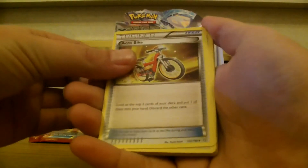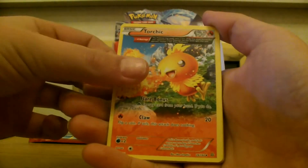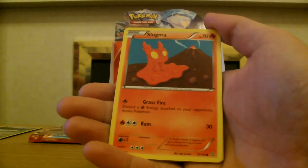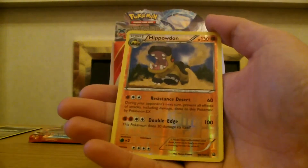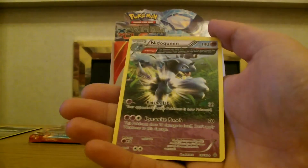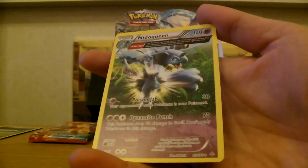Start off with an Acro Bike, Lombre, large art Torchic, Tangela, Illumise, Slugma, Torchic, Marill. Reverse is a Hippowdon and our rare is a large art Nidoqueen. Oh wow, look at that — that looks quite cool!